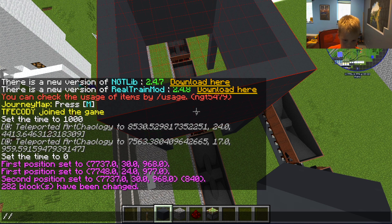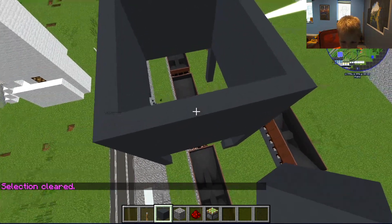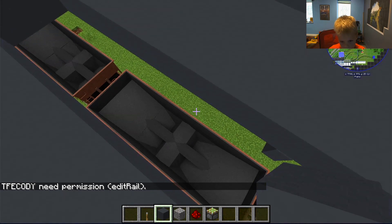We probably need to have some sticky pistons to kind of move back and forth to open up the hopper at the bottom, right? Yeah! Should we build those? Yeah, do it! That looks like it's going to dump right in there, just right. You see that? Yeah.